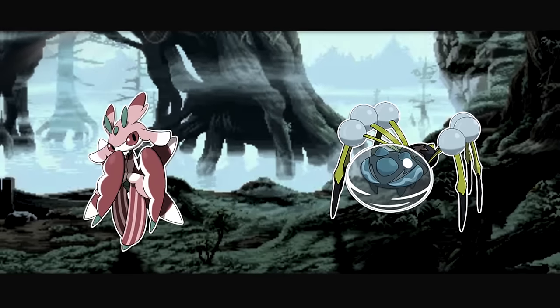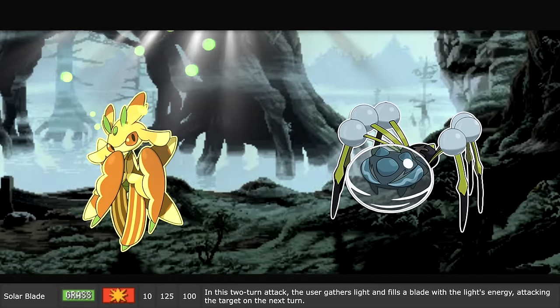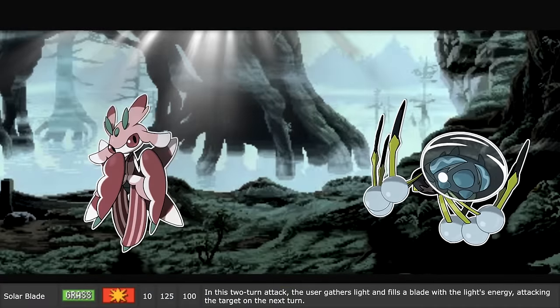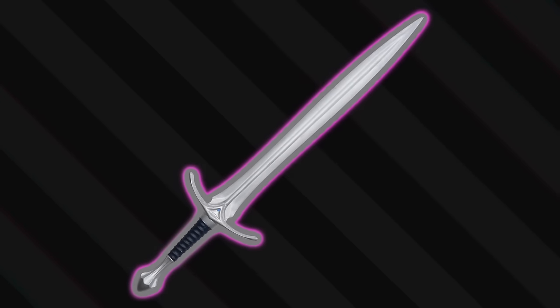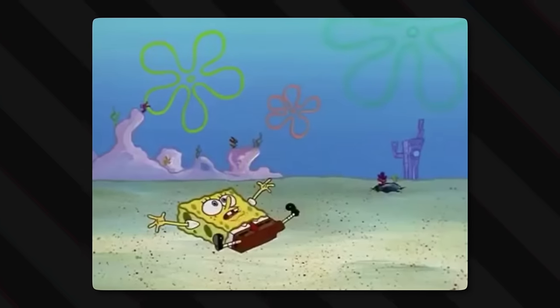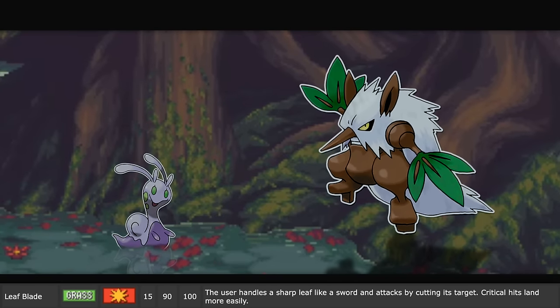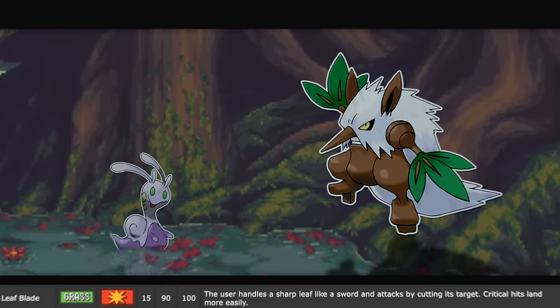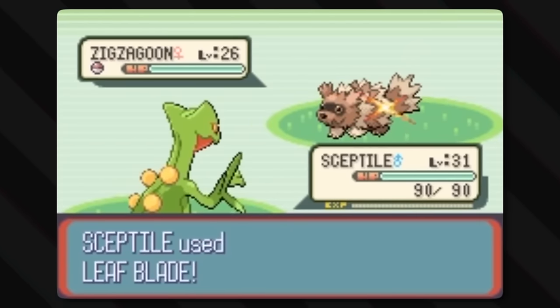There's Solar Blade also — a two-turn attack that has the user gather light and fill a blade with the light's energy, attacking the target on the next turn. Basically it's like enchanting a sword right before you slash with it, but the sword is a leaf and the enchantment is photosynthesis. That makes it a step above Leaf Blade. With Leaf Blade, the user handles a sharp leaf like a sword and attacks by cutting its target — critical hits land more easily. Slices and stabs can be pretty critical. We already talked about how blades of grass are sharp and are leaves, but plenty of other plants and even trees have sharp, painful leaves too.